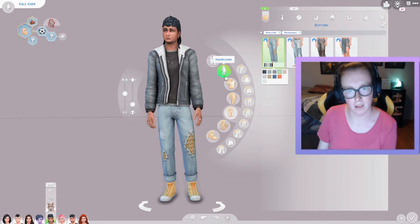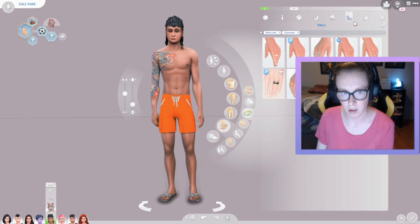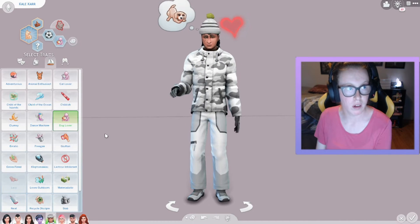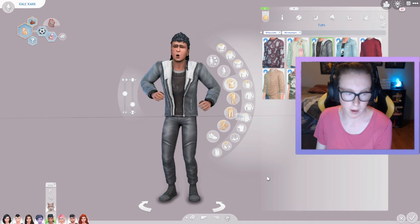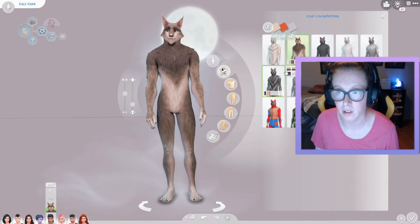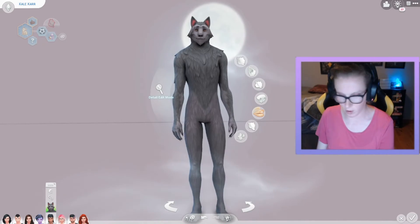We should give him tattoos. The rest of his outfits are okay, I guess. He's a werewolf, so we're gonna make him a dog lover. I'm happy with it — maybe play around with the other outfits later. He has red eyes, we're gonna fix that. He has really pointy ears, so I might have to fix that, but I guess that's good for now.